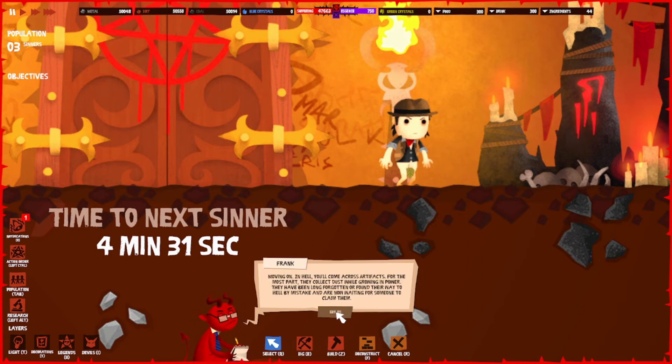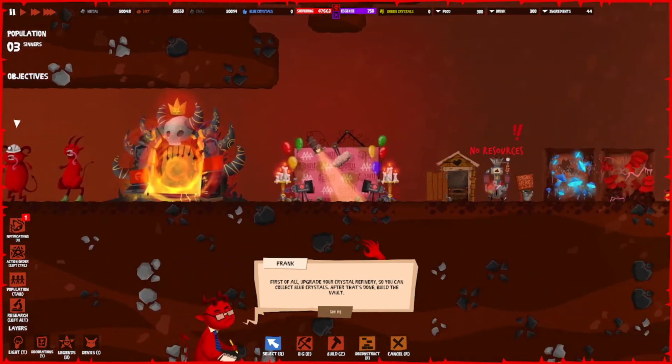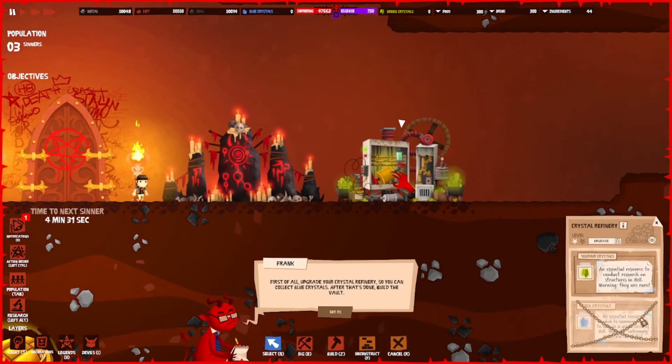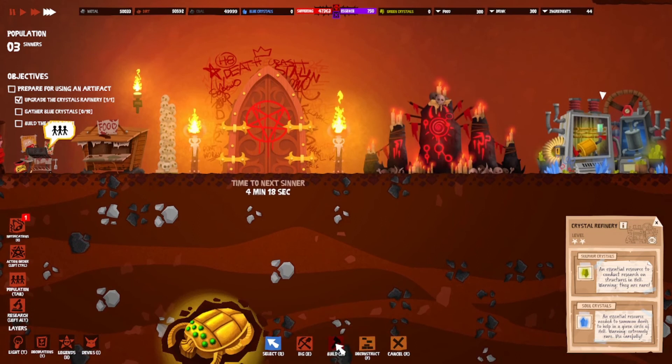In hell you'll come across artifacts. For the most part they collect dust while growing in power — long forgotten or found their way to hell by mistake, waiting for someone to claim them. Using their power might give you a huge advantage but it comes at a hefty price. To harness their power you'll need a vault and lots of blue crystals. Let's try an artifact — first upgrade the crystal refinery so you can collect blue crystals, then build the vault.